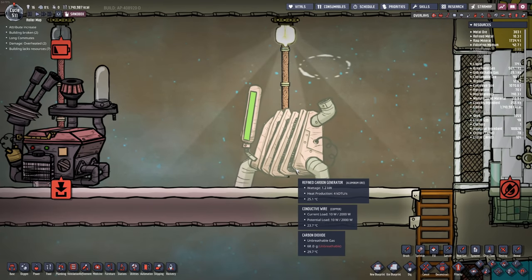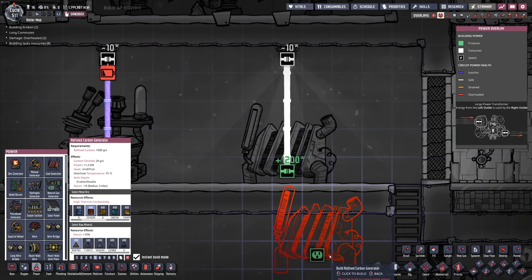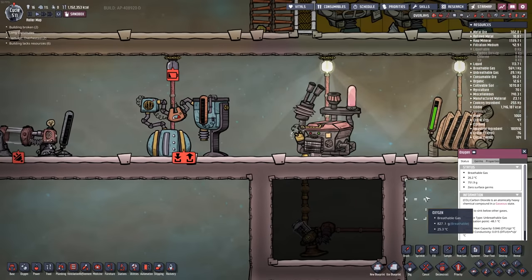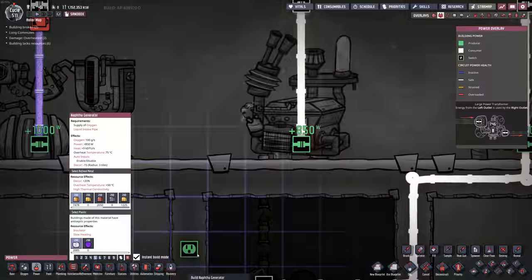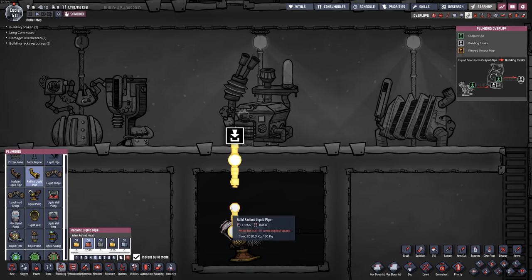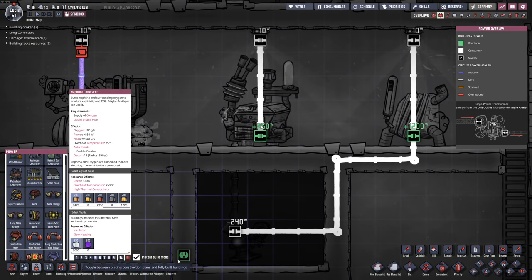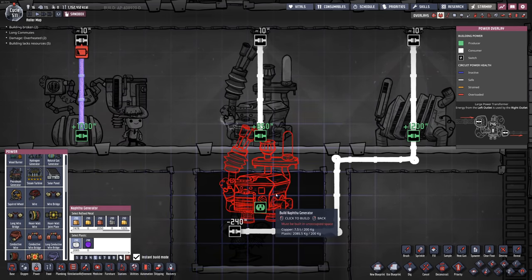The refined carbon generator is quite simply just an upgraded version of the original machine. This machine will output 1,200 watts and 20 grams per second of carbon dioxide. One of the weirdest generators in the game is the Naphtha generator. It consumes Naphtha at 1 kilogram per second, and on top of that it also consumes a little bit of oxygen — all of this to produce 850 watts.